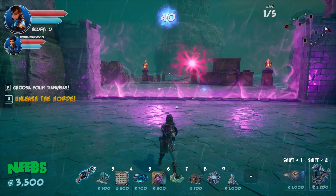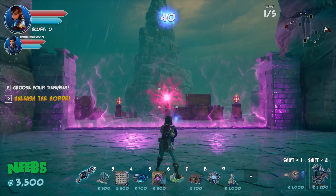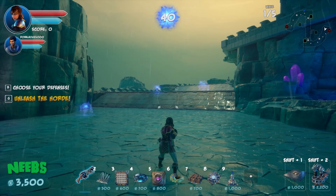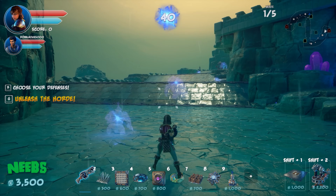Simon says 'the student becomes the teacher' after Dralis figures out the loadout swap mechanic. Dralis quips back that the teacher remains the teacher.